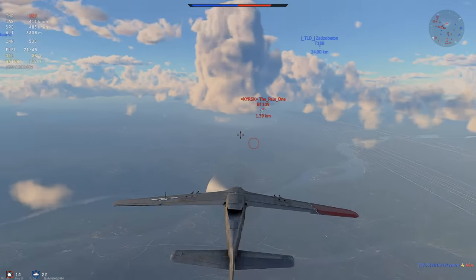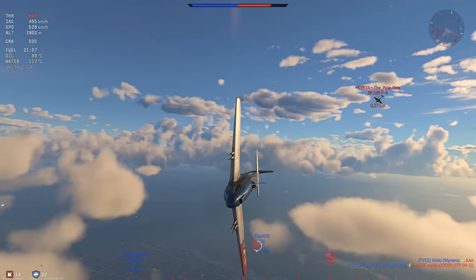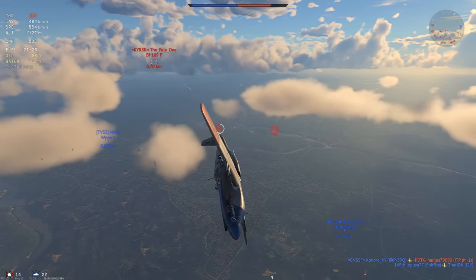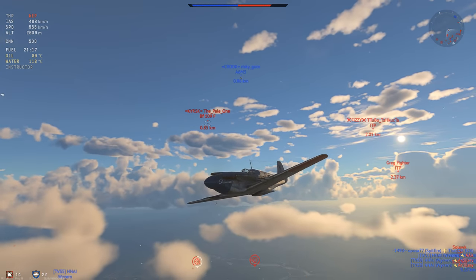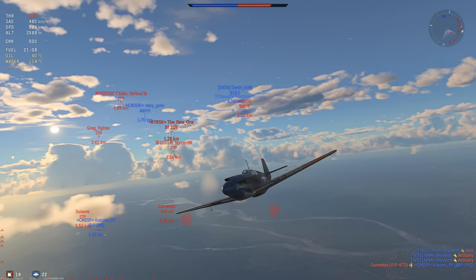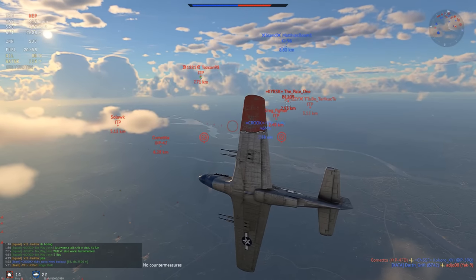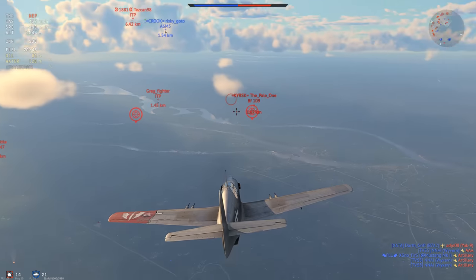Here we are going head-on with a 109 — I'm safe to assume I'm going faster than him. It's a 109 F4, which is actually pretty damn dangerous. So I'm just not going to try and dogfight that. Even though I am going slightly faster, I'm not winning that dogfight — I'm not even going to attempt it. The 109 F4 is a very, very dangerous plane, especially if he starts on your six. It just does basically everything better than you other than top speed. So right now I'm using this A6M as bait because I can't turn around right now — if I do that, I will just die with him. Everyone is turning after him, so I'm going to turn around and see if I can clean one or two guys off his six.